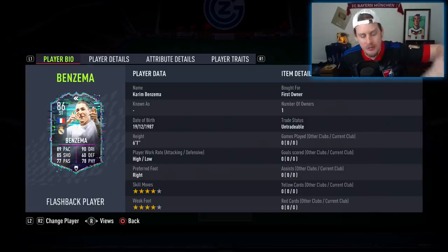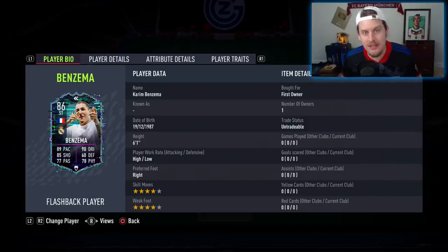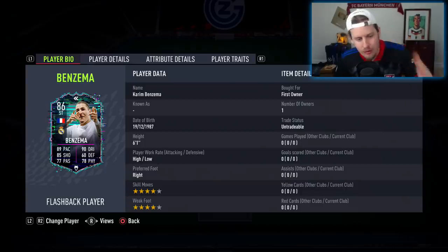He has the finesse shot trait, has the outside the foot shot trait and all that sort of stuff. Today we are going to get under the hood of this Kareem Benzema and see if he might be worth it or not. 4-star skill moves, 4-star weak foot.